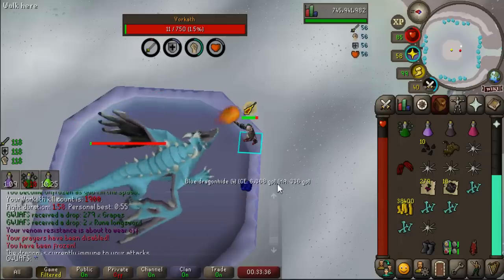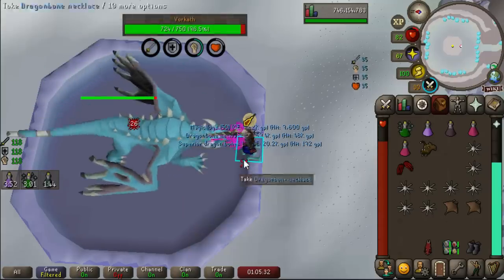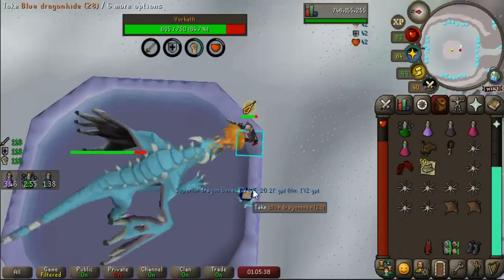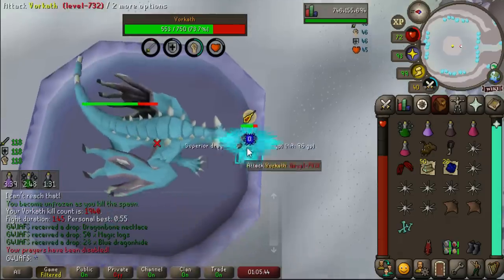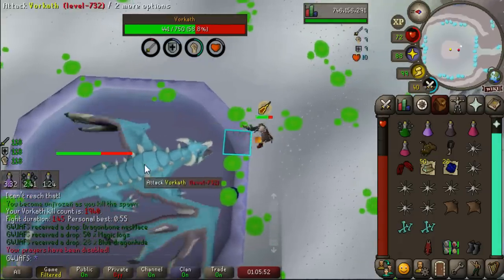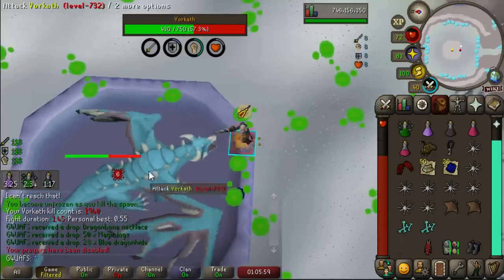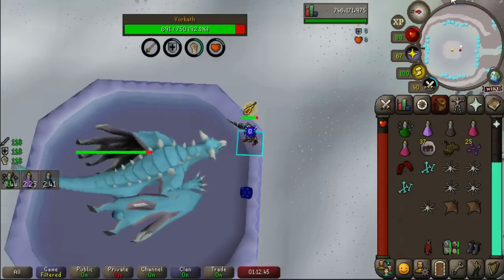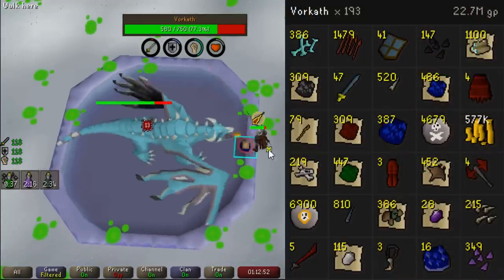We just passed over 1,900 kill count at Vorkath. You're joking me — another Dragon Bone Necklace! That's three in the past few hundred kills. We're at 1,940 kill count. This really sucks because I'm starting another bingo event tomorrow and one of the tiles is to get a drop from Vorkath, so I probably should just be taking a break right now, but I really wanted to get to 2,000 kill count. And there's our third Dragon Bone Necklace of this Vorkath session. I just looked at our loot tracker — we've killed 180 Vorkath since I started this and we've gotten three Dragon Bone Necklaces.